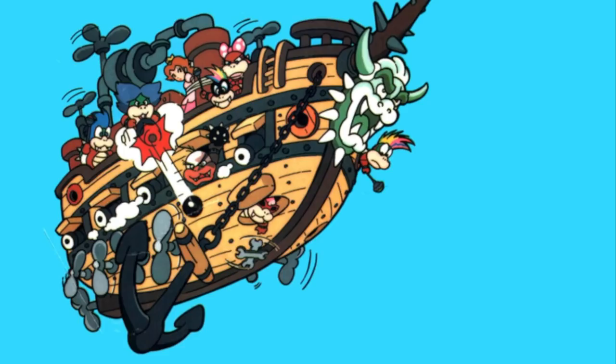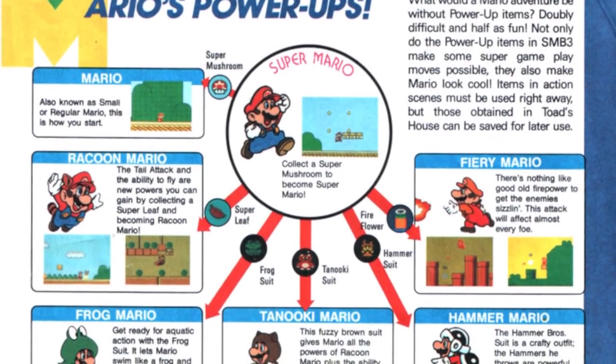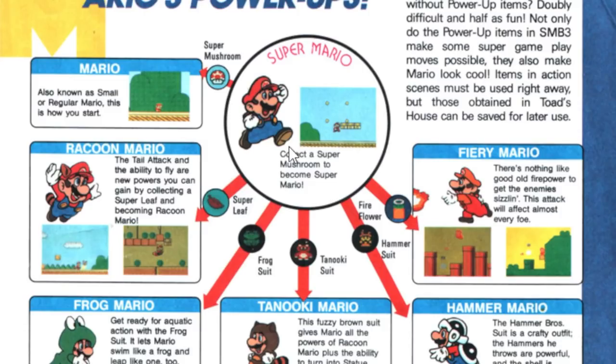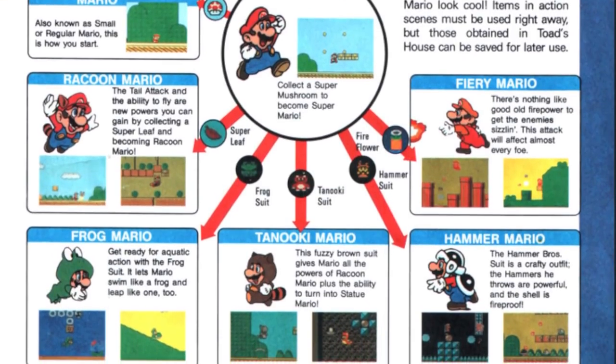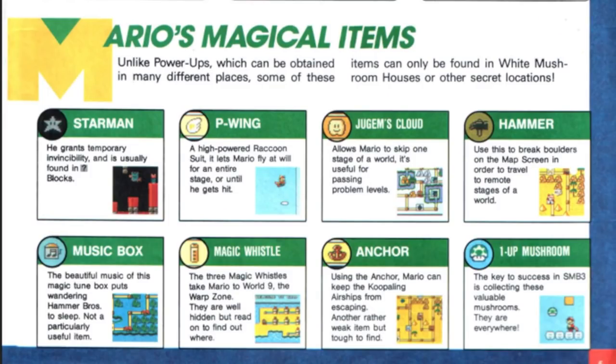And then we have this awesome picture — they're all looking around, Peach is tied up. This is a cool one: Mario's power-up, and the way they describe it in pictures — Mario in the center and it branches out. You got your Super Mushroom, Super Leaf, Frog Suit, Tanuki Suit, Hammer Suit, and Fire Flower. I wonder why the Fire Flower is in a box and not as its own. It goes on and explains all of them — Fiery Mario, the Hammer Bro suit is a crafty outfit.